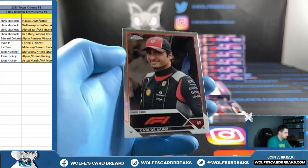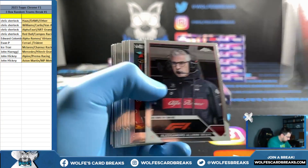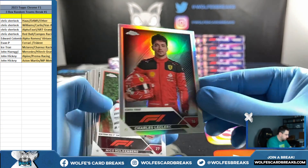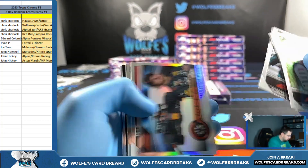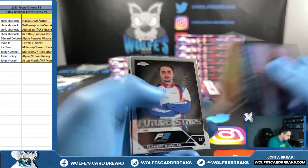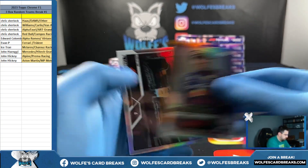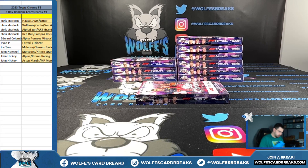This Hamilton refractor - I think that's the base portrait version for him. Fernando Alonso /299 Aston Martin Green. Sergio Perez - it's like purple and gold, not numbered though. And a Norris refractor.